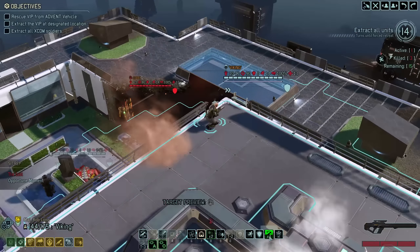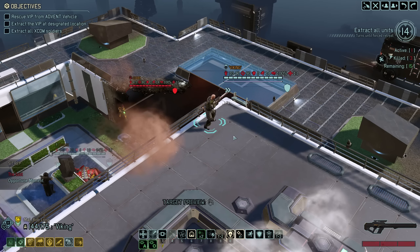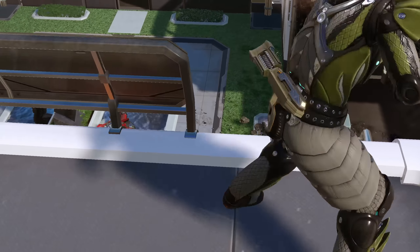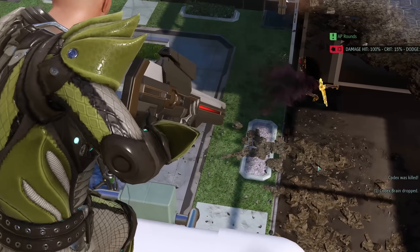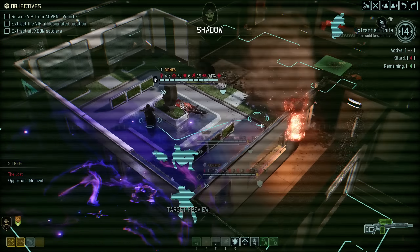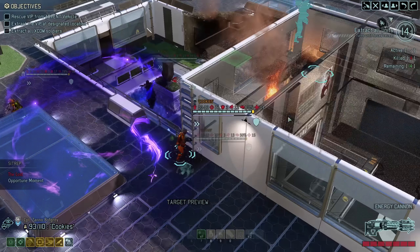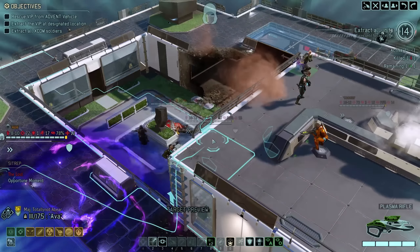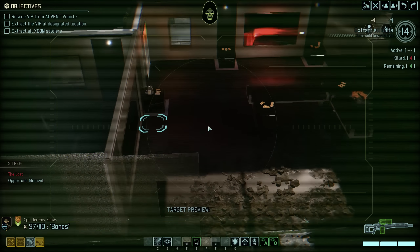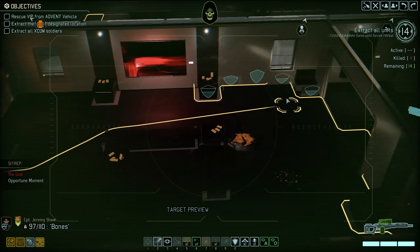Let's go, Bob. That's a nice high ground. I don't even need to use Free Reload - just a normal reload and then take a shot. That is 100. It's not quite a guaranteed kill but it's pretty close. Yes, it's a kill! So let's set up over here, reload, and then we can move on. We still got 14 turns, should be lots of time. We can scout ahead still.